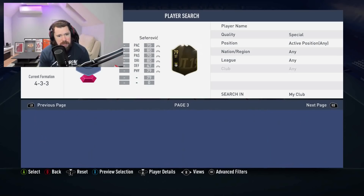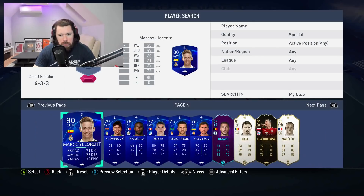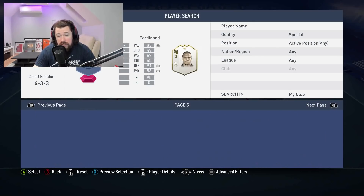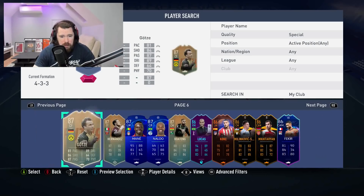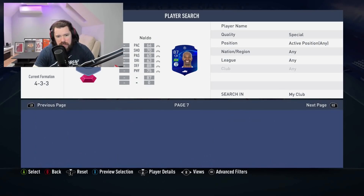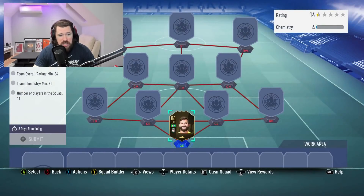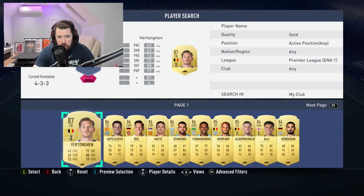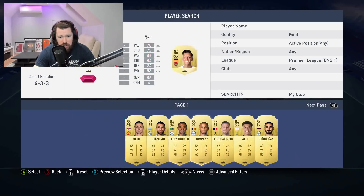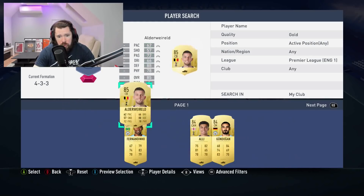I don't really have any high-rated Team of the Week players that are tradable. Let me look at my untradable Team of the Week players — I don't mind using Lewandowski or Dries Mertens. Oh, Alisson! 86 rated, Team of the Week and Brazilian — fantastic. So after that, let's go to the Premier League and see what other 86s and 87s we've got. Vertonghen, Espilicueta, Ozil, Matic, Otamendi, Kompany, and Alduarell can all go in.